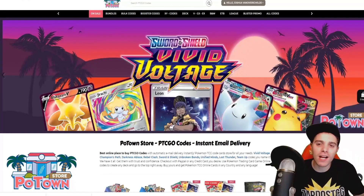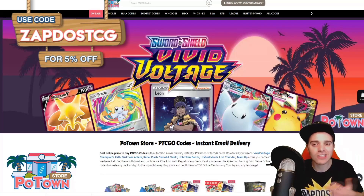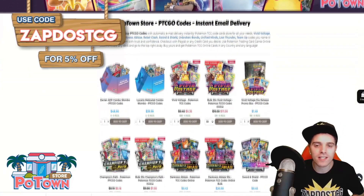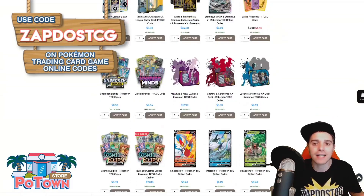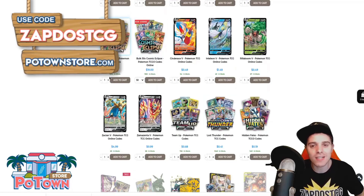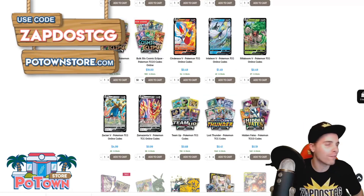This video is sponsored by PotownStore.com, the best place to get yourself some TCGO code cards. Want to start playing competitively? It's very easy to do so with instant email delivery with the codes, and they have a huge variety of codes up on their website, reaching from leaked battle decks, specific promo codes, or even the latest booster packs in town. Definitely check out PotownStore.com and use the coupon code ZAPDOSETCG for 5% off your next order.